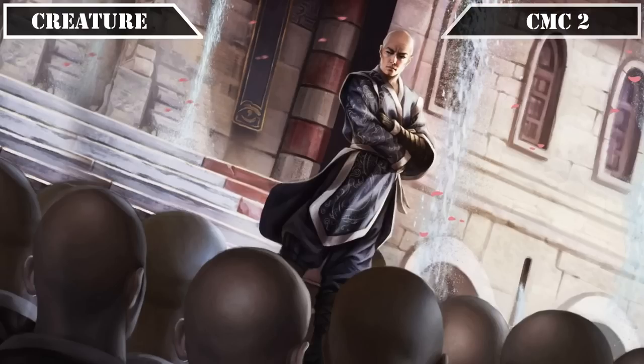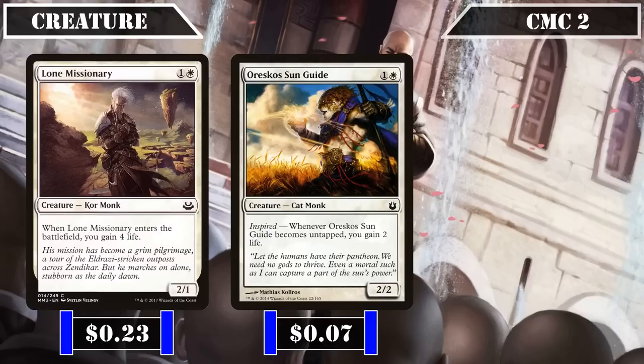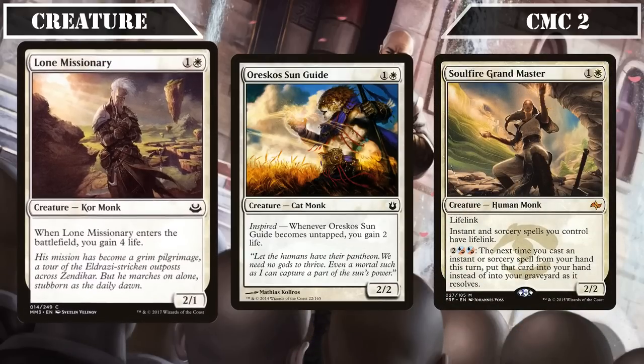The CMC 2 slot brings some life-gaining monks: Lone Missionary, Oresco Sun Guide, and Soulfire Grandmaster. Lone Missionary is a 1/2 that, when it ETBs, gains us 4 life — its usually innocuous life gain effect being very valuable when working alongside our commander to give its fellow tribe members a +4 power boost the turn it comes down, after which it can serve as another body for us to power up and swing in with and/or draw cards for us.